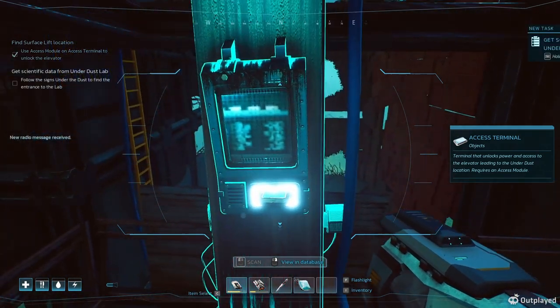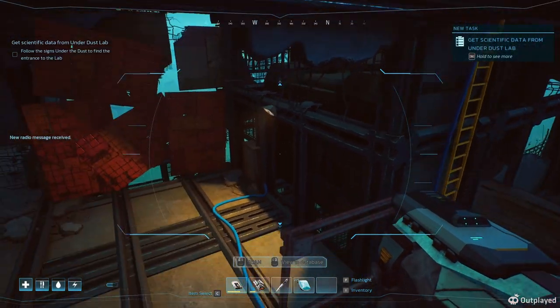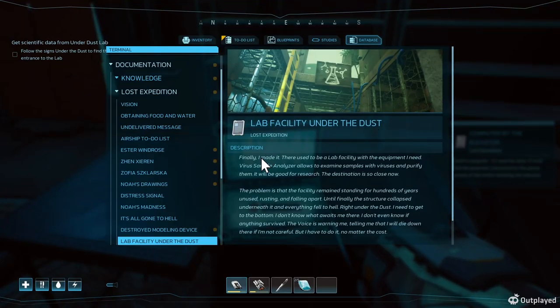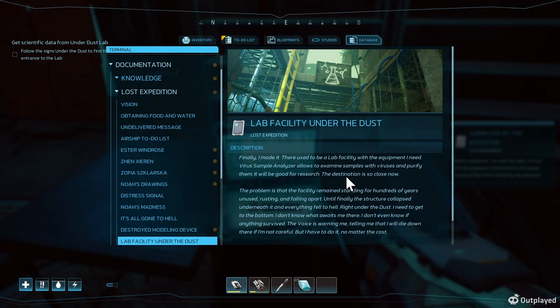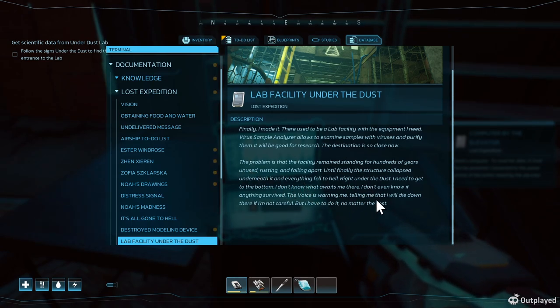There we go - new radio message received. I want to go to the lab under the dust. Finally, I made it. There used to be a lab facility with the equipment I need. A virus samples analyzer allows you to examine samples, analyze the virus, and purify them - it will be good for research. Probably the facility remains standing after hundreds of years. A voice is warning me - telling me it will be dangerous down there. Be careful.